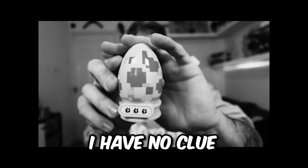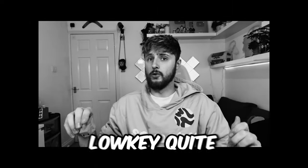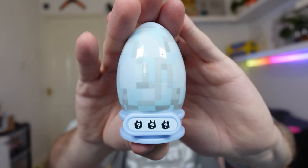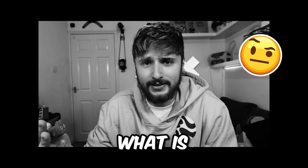Green bag number two - I have no clue why this egg looks moldy. We have a shark! I'm low-key quite scared of sharks. What do we have inside? We have another Minecraft egg. We have a rainbowed bat dragon - I just have no idea what it is.